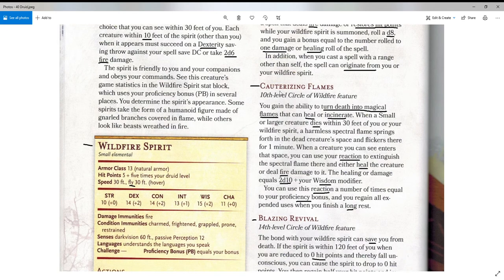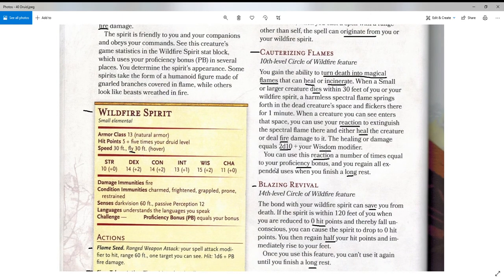At level 10, we have Cauterizing Flames. You gain the ability to turn death into magical flames that can heal or incinerate — the same pattern again. When a small or larger creature dies within 30 feet of you or your wildfire spirit, a harmless spectral flame springs forth in the dead creature's space and flickers there for one minute. When a creature you can see enters that space, you can use your reaction to extinguish the spectral flame and either heal the creature or deal fire damage, equal to 2d10 plus your Wisdom modifier. You can use this reaction a number of times equal to your proficiency bonus, regaining all expended uses on a long rest.